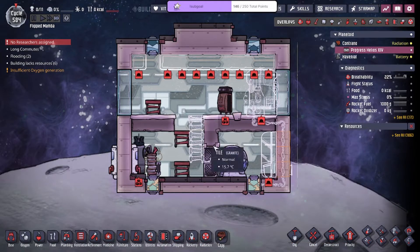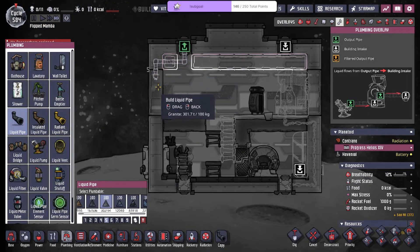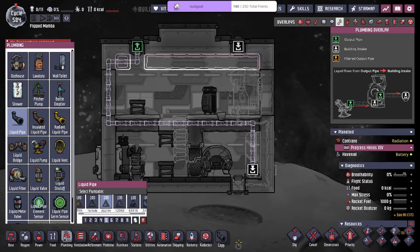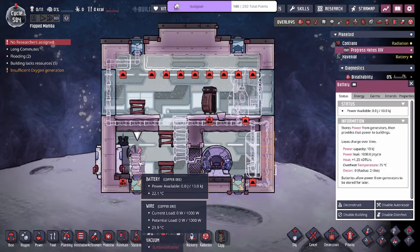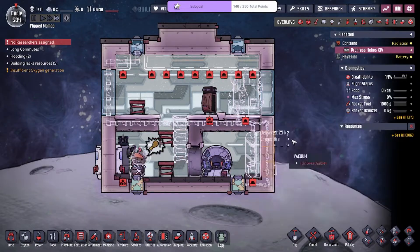We just need to get some plastic for the ceiling, pipeline here, a little bit of battery, and we just need to release a little bit of oxygen into here — we'll be good.